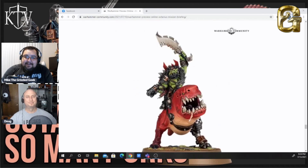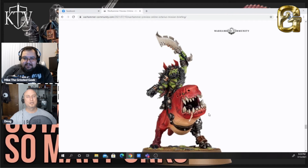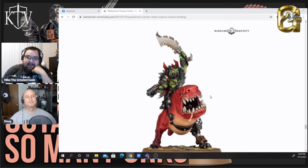You can also build this without the special character option — just as a regular Beast Boss on a Squigosaur. I kind of like it better painted more squid color than the white one. I like this model overall better, but I like the Orc on the other one. His cybernetic is cool, but I like this model overall — let's take a look at the new boys.